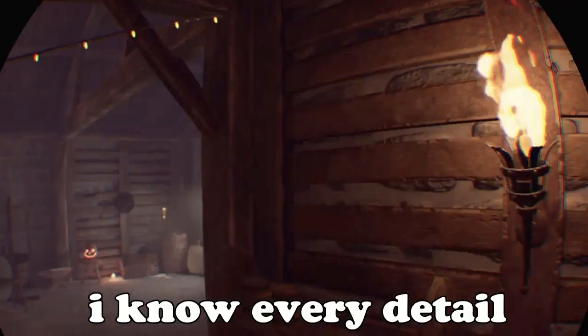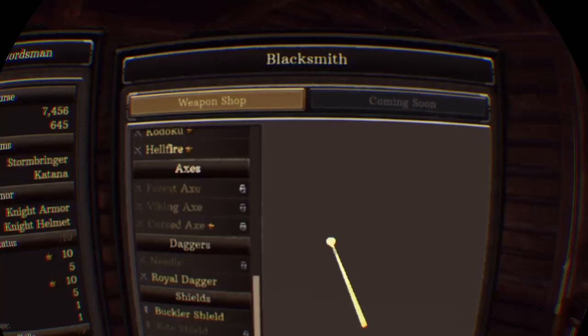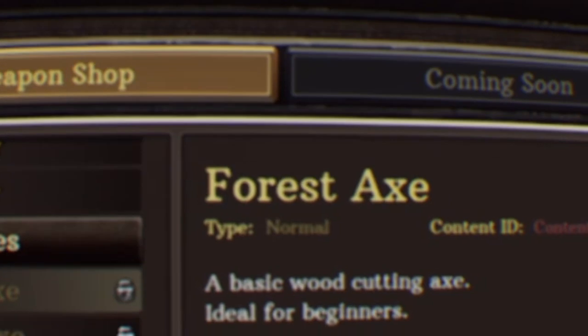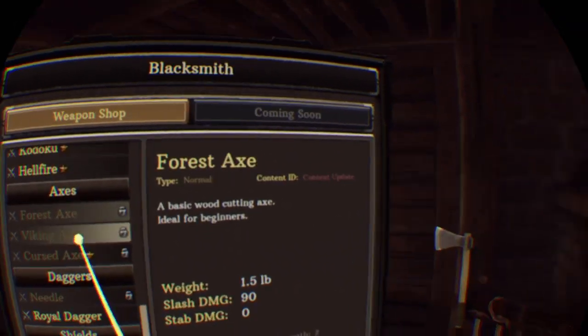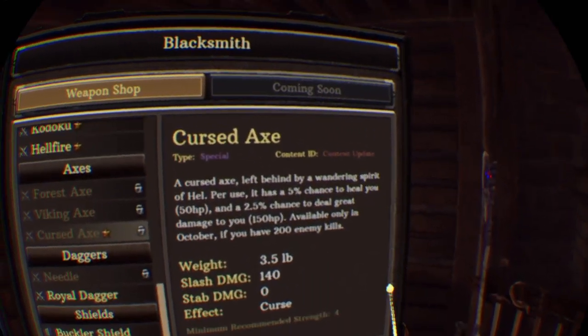They also removed that sword that was there. I know every detail. That was never there — yeah, they thought of everything, didn't they. They put a hat here — they thought of everything. Next weapon. So this is a little forest axe, a Viking axe, everyone knows that, and then there's the cursed one.